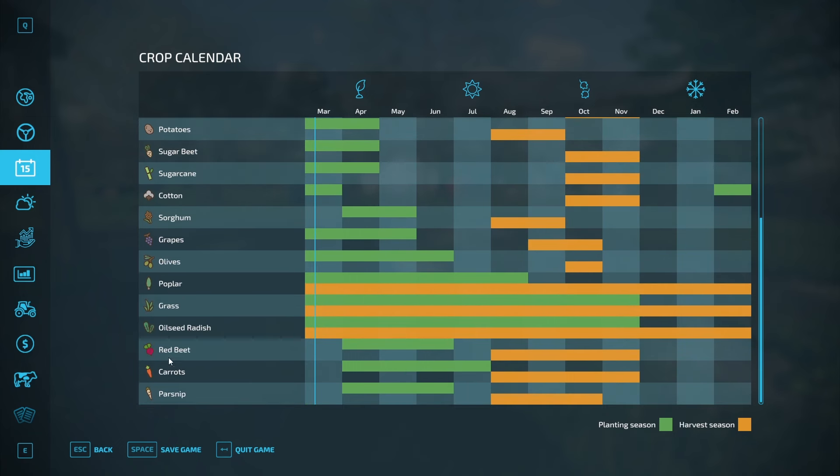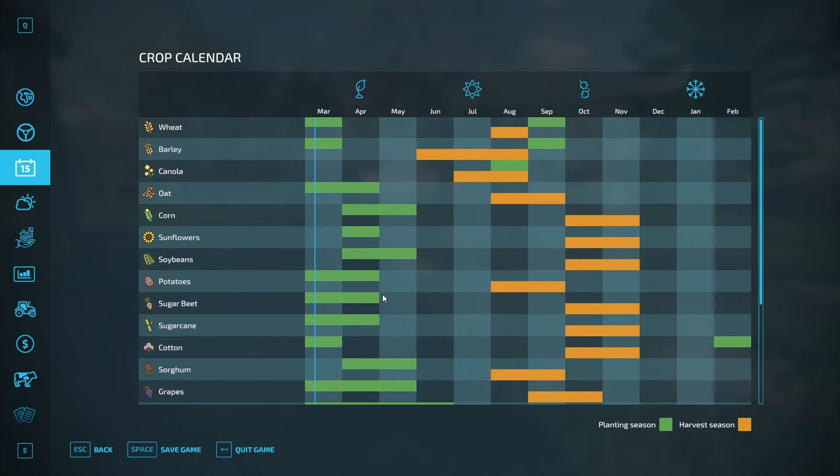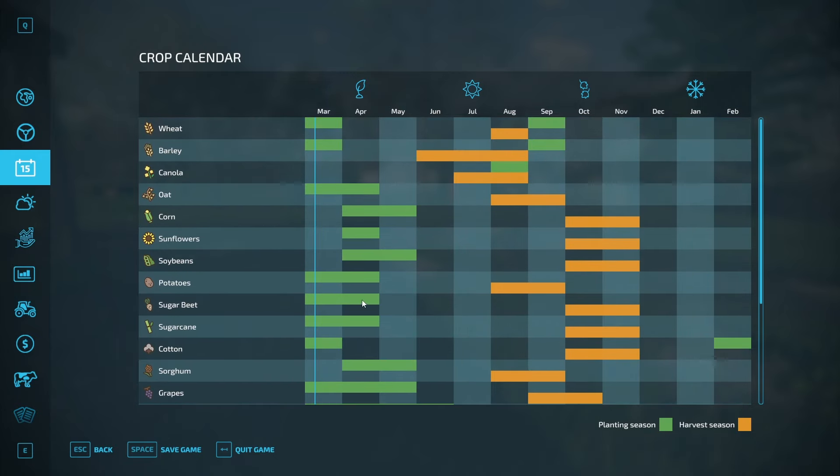What about potatoes and sugar beet? The problem with these is it's more equipment that I have to get, but this can be lucrative especially considering I have a production. Let me think about that one for a minute - maybe some sugar beet. So let's get a field of oats put in.